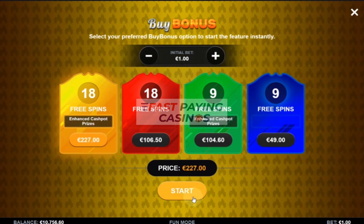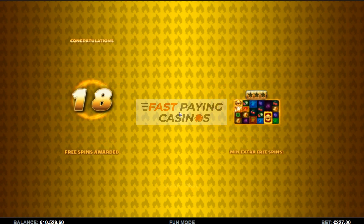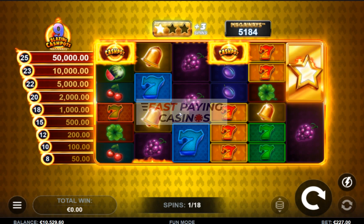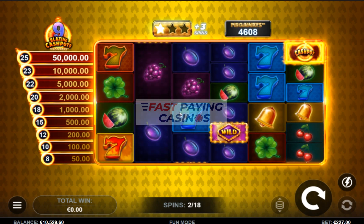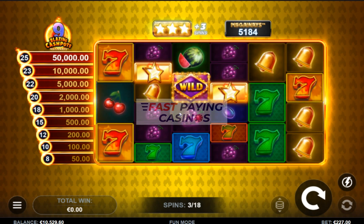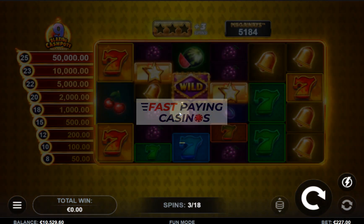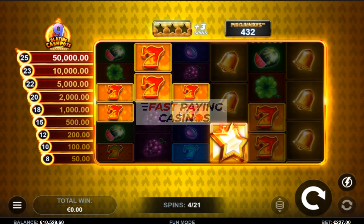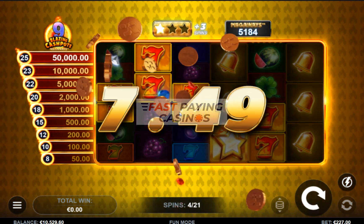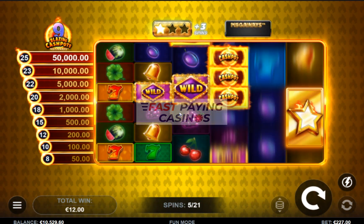Now we're going to try the 18 spins with enhanced prizes. As you can see, the second prize has gone up five times, and from the lowest, seven prizes have gone up ten times — ten times higher than what they were. So whereas we had 2,000 at second place, we now have 10,000. We had 500, we now have 5,000 for 22. And just eight of them will give you 50x instead of five times.